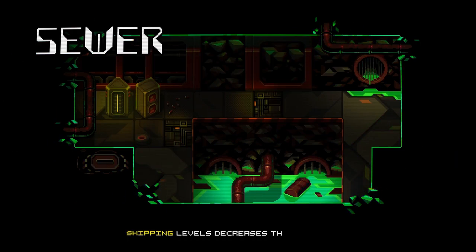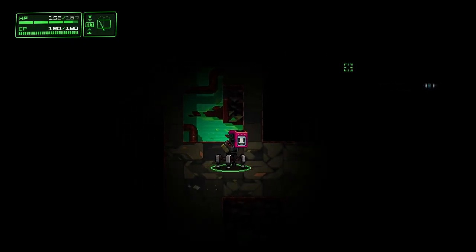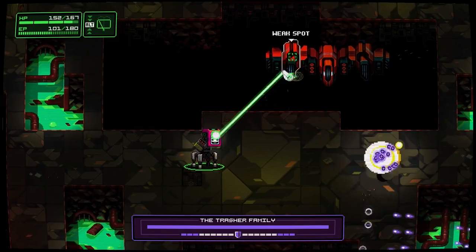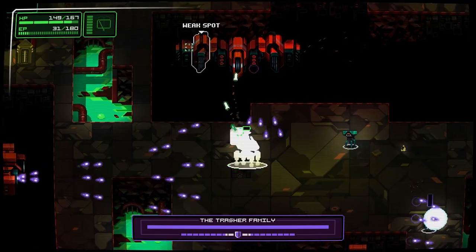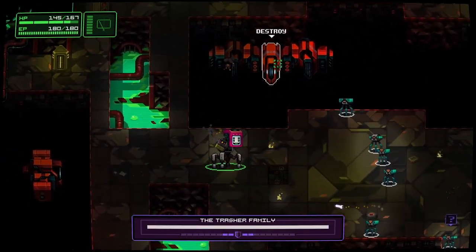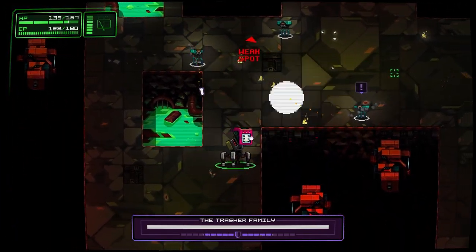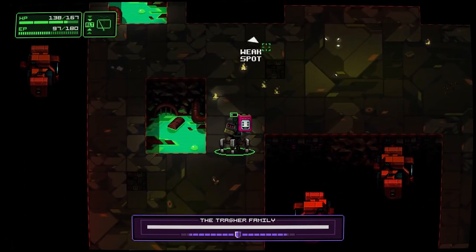Unknown destination. Sewer. I wonder if there are different bosses? Weakspot — I like how it says it. We're overheated here. This is way tougher than I thought it would be. Let's get back up to the weak spot.